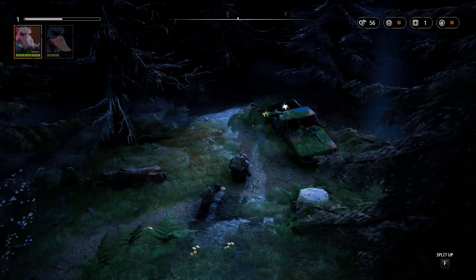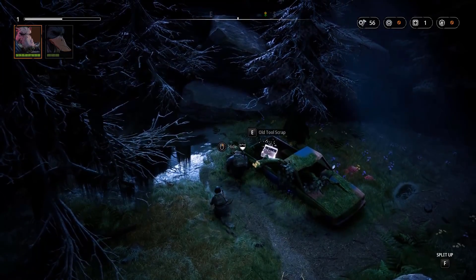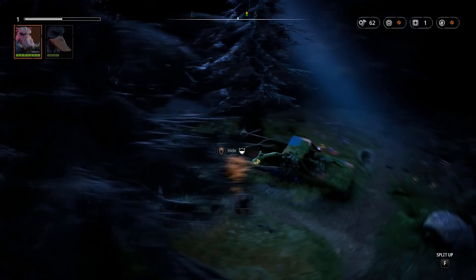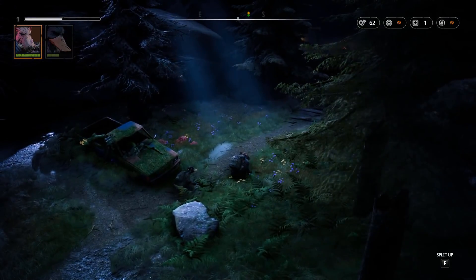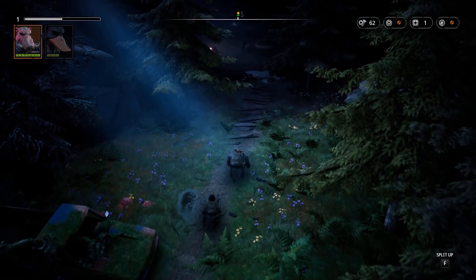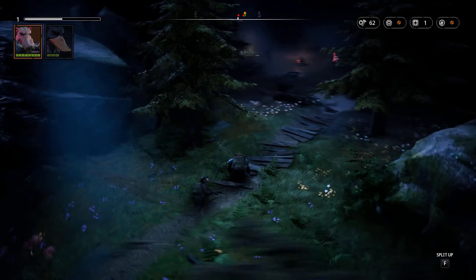I could have done a better split-up and attacked from two different sides. Over here I saw something shining red, which looks cool — we're gonna go over there. As I was saying, this Mutant Year Zero game world takes place in...